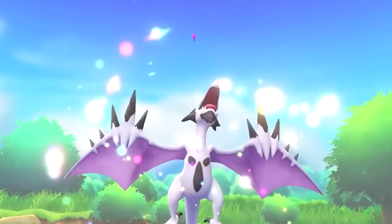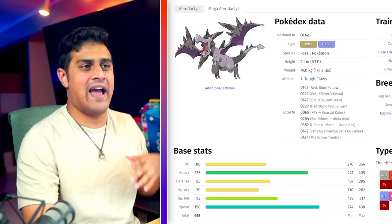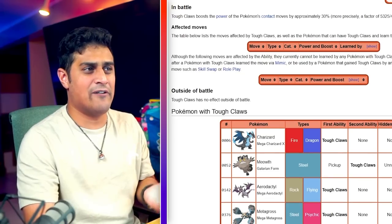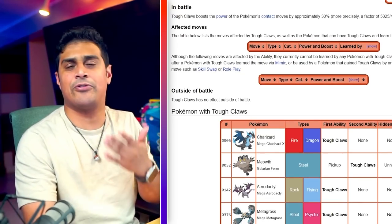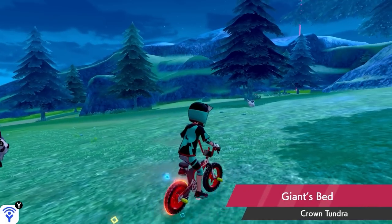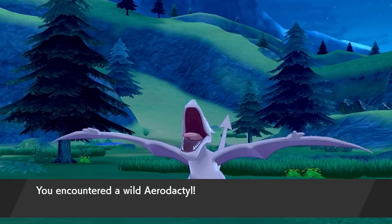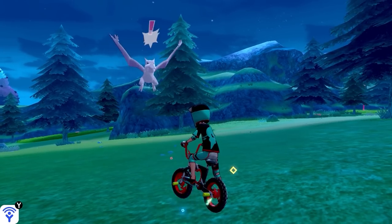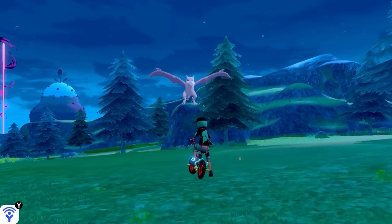Mega Aerodactyl is a fossil Pokemon that gets the ability Tough Claws upon Mega Evolution, boosting contact moves by about 30%. The reason to hunt it in Pokemon Sword and Shield is that they're just wild spawns — you don't have to turn in any rock or fossil. It's located in the Crown Tundra at the marked map location. Just whistle or call it down since it keeps flying away unless it sees you.